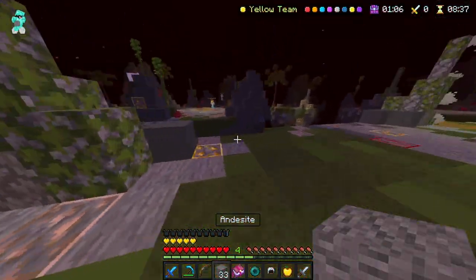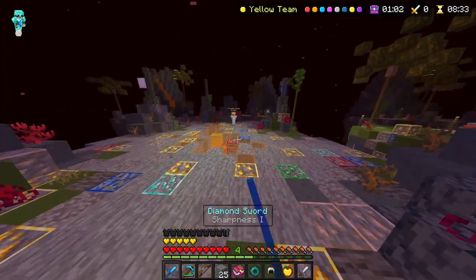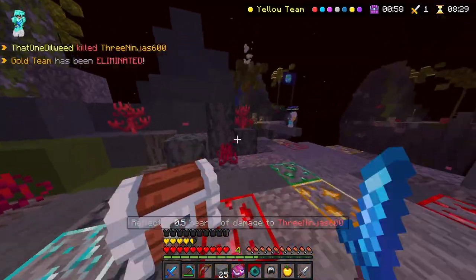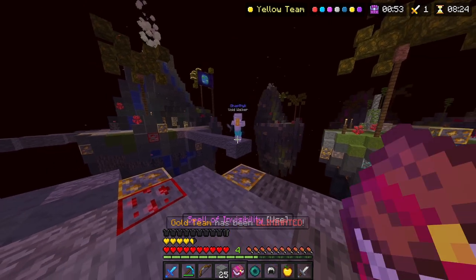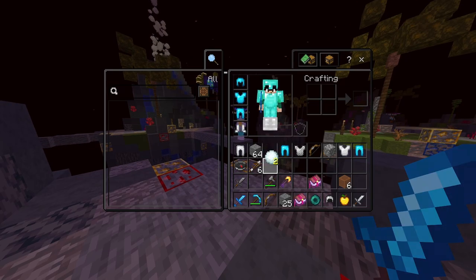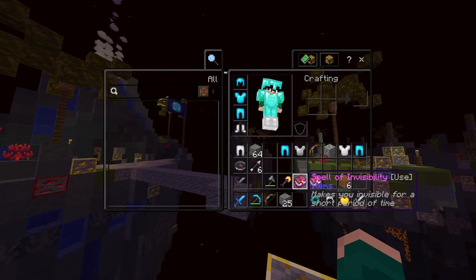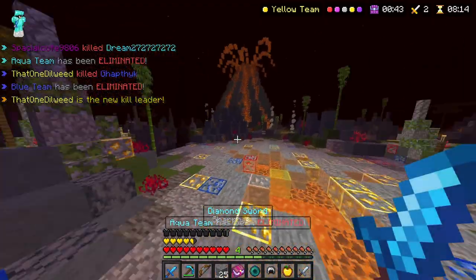Alright there's a guy over there, let's see if we can lure him over. Come on, this way buddy. He was really low. Here's a void walker, so I should be able to just knock him in the void. And there we go — he should be coming back now. Never mind, he died. Well, that's unfortunate.